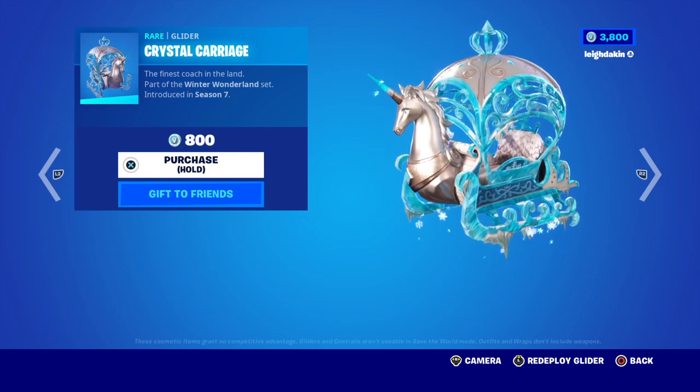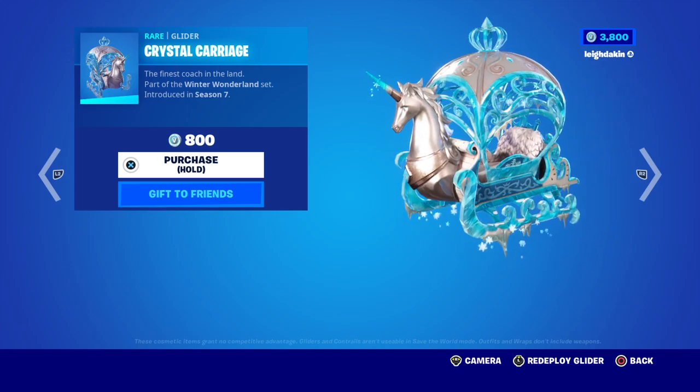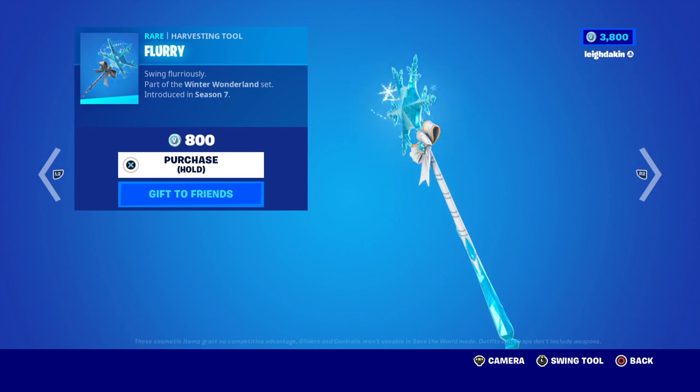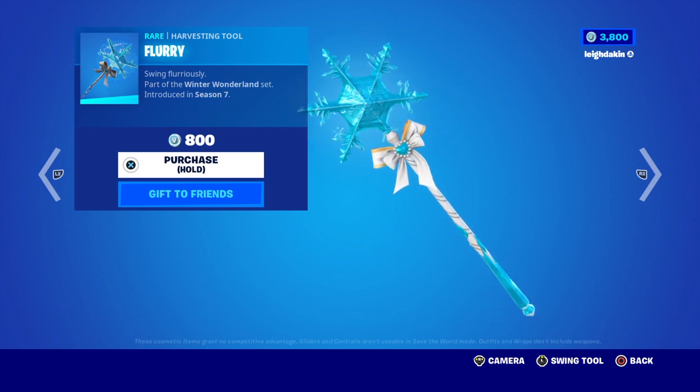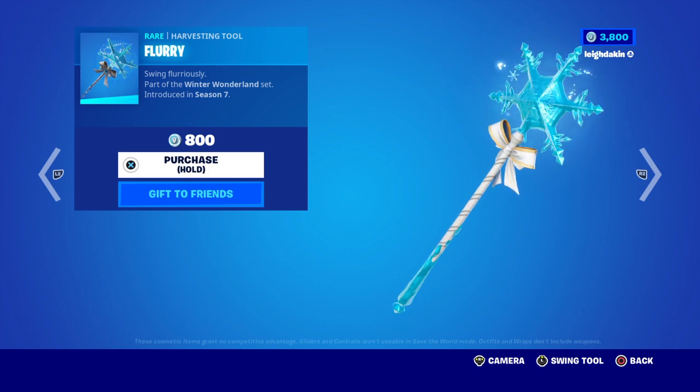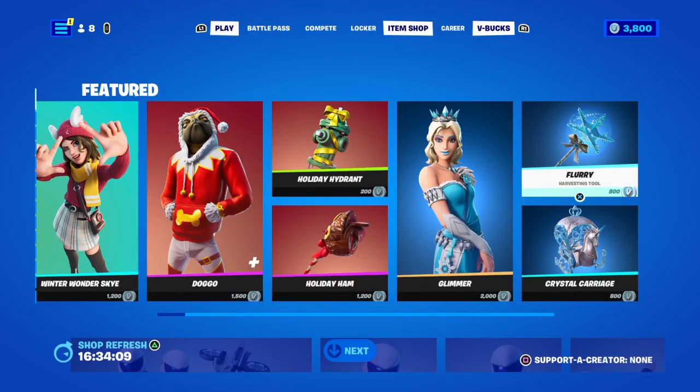Looks like you ride inside, so you'll be very protected — 800 V-Bucks. You've got the Fury Harmony harvesting tool. Swing it furiously! Part of the Winter Wonderland set, introduced in Season 7. Kind of a nice little sound.